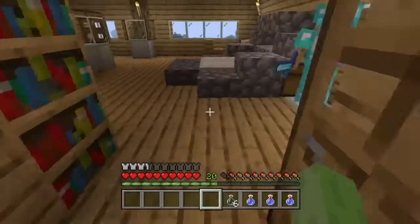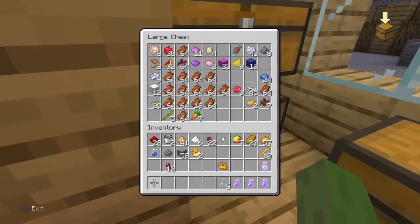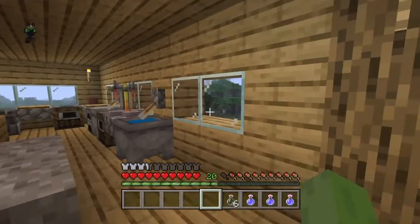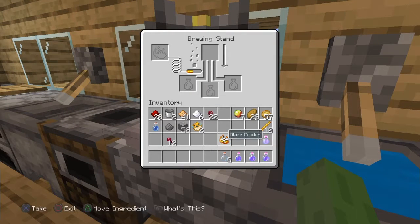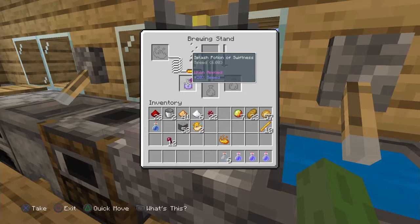Now we can either make a strength potion or a regeneration potion. But the thing is, that takes a ghast tear, and we don't have quite a bit of those, so we're going to put that away and test something like that later. I of course have more blaze powder, so I can filter that on through and keep going. Let's go ahead and do a potion of swiftness, and then let's add a piece of gunpowder, because I'm pretty sure it'll make it throwable. Me and my entire team will just stand right on it and that'll make it so we can all run really fast.